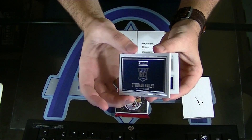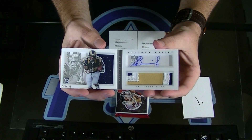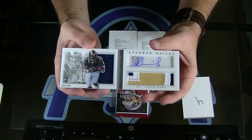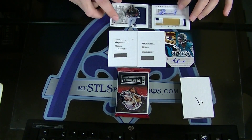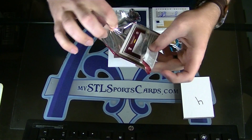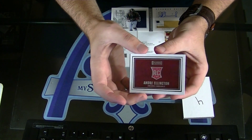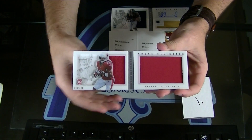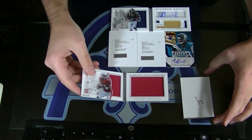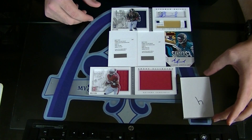For the Rams, Rookie Booklet — look at that thing. Stedman Bailey to 299. Stedman Bailey Booklet to 299. And the last pack — Rookie Jumbo Jersey to 199, Andre Ellington. So look, guaranteed Booklet or Andrew Luck, and someone's going to get two hits.